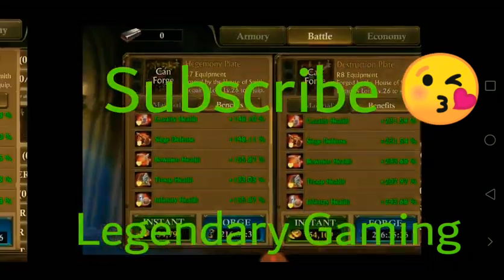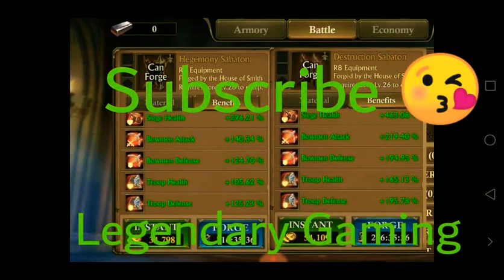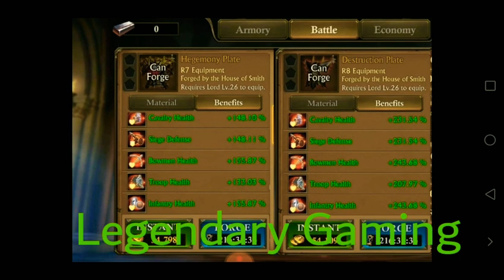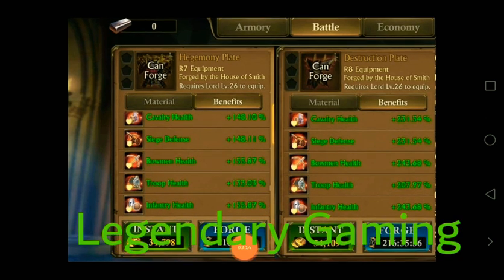Here we see a lot of difference between the two in the destruction weapon, but unfortunately it is for siege health, and most guys don't prefer the siege stat — we just prefer the bowman and cavalry ones. Over the inventory you all know this. The last one is the plate, and here it is — you can look at all these stats, just take a screenshot or copy the link of this video to share with your friends.